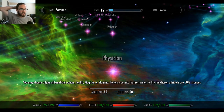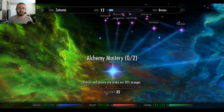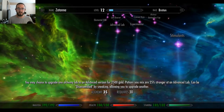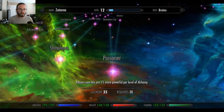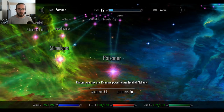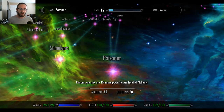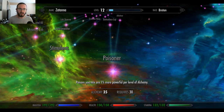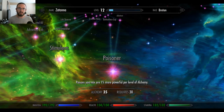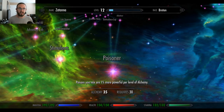Basically, I know it seems tedious now, but what we're mainly focused on is the new perks, and there's some crazy ones. Let's go over to Poisoner: poisons you mix are 1% more powerful per level of Alchemy. So if you have 100 Alchemy, it's 100% stronger — that's basically double the poison. If you've got a poison that deals 30 damage, it's dealing 60 now. That's good.